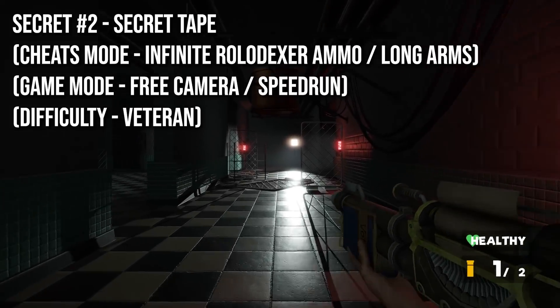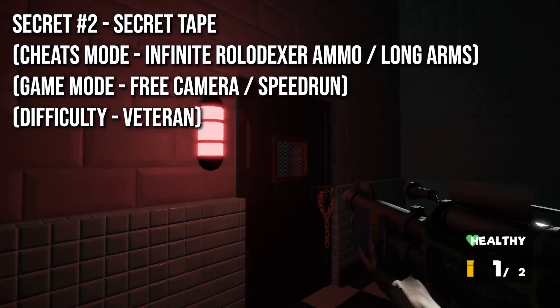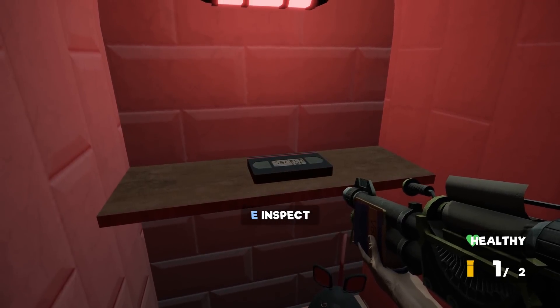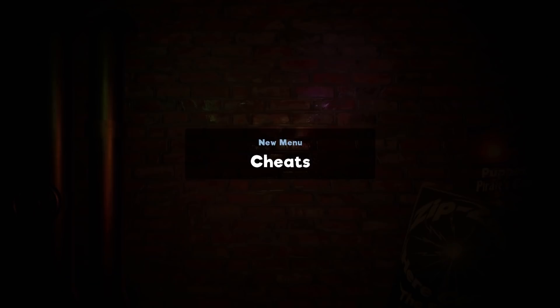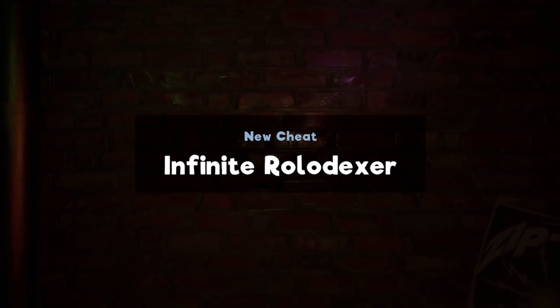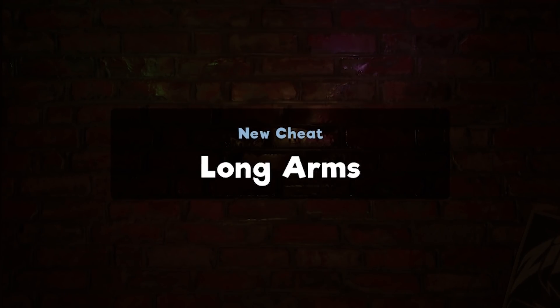I also want to show you how to get the other secret tape, because this will unlock all the other cheats in the demo. After you've used the bolt cutters on the door to get to the elevator at the end, take a right instead — it's in plain sight on this shelf. Picking up this tape unlocks a wealth of cheats: new modes including speedrun mode and camera mode, infinite Rolodexter, veteran difficulty, and the long arms cheat. We're going to be using all of these in our speedrun attempt at the end of the video.